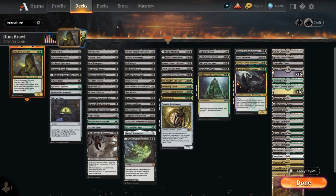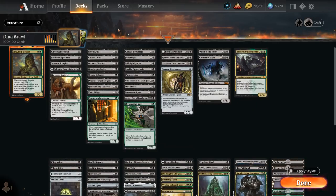Our deck is going to feature tons of sacrifice fodder — meaning cheap creatures we don't mind sacrificing because they provide some sort of advantage when they die or enter the battlefield. Then we're going to have some sacrifice engines, card draw engines that benefit from creatures dying, a little bit of ramp, and a ton of removal as well.